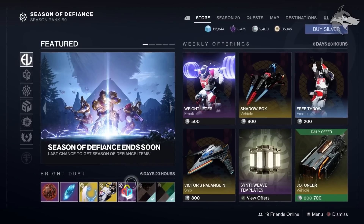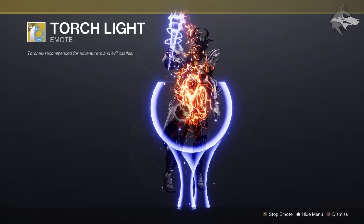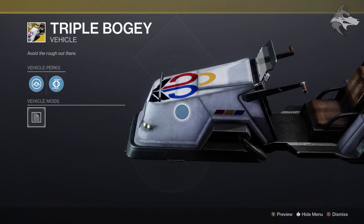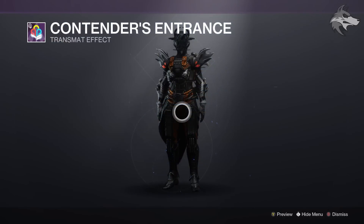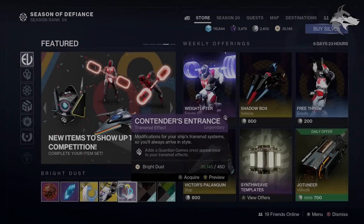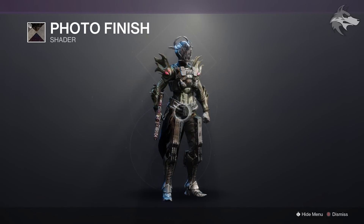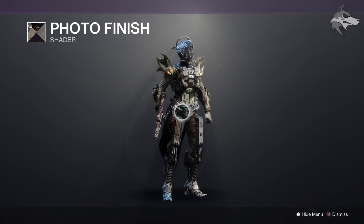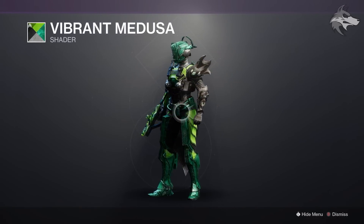Moving over to the Eververse store this week: for 3,250 Bright Dust, we do have the Torchlight Exotic Emote available — a Guardian Games item in this very final week of the event. For 2,500 Bright Dust, you can pick up the Triple Bogey Exotic Sparrow, a rather curious looking thing. For 450 Bright Dust, we have the Contenders Entrance Guardian Games Transmat Effect, so maybe worth picking up in this final week. We've also got the Photo Finish shader with RGB colors available for 300 Bright Dust — be sure to pick this up if you don't already have it, as it is pretty cool. And the Vibrant Medusa shader is also available on the front page.